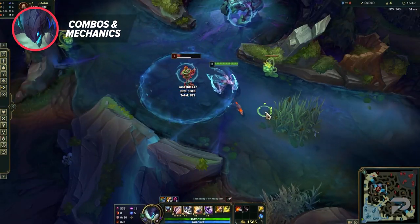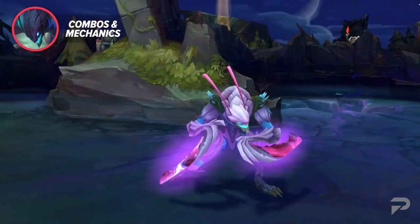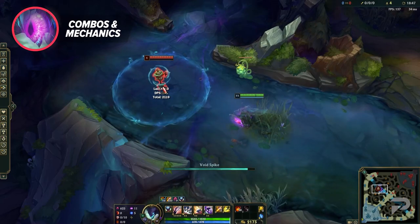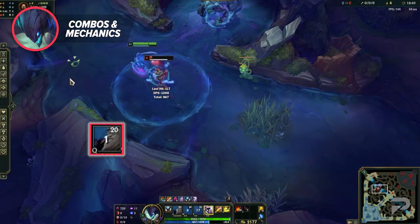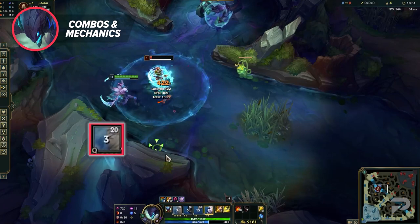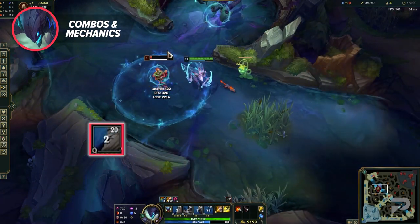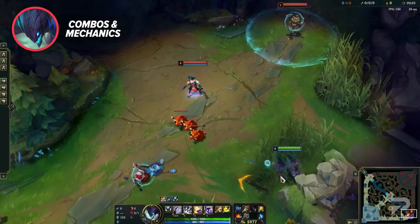The most important thing to learn with Kha'Zix is understanding that your Q is the vast majority of your damage, so instead of just insta-attacking after using ult, stay stealthed a bit longer to wait out your Q's cooldown. Against super squishy champs you'll easily win even with sloppy comboing, but this tactic will definitely help when dueling beefier champs that give you a tougher time.